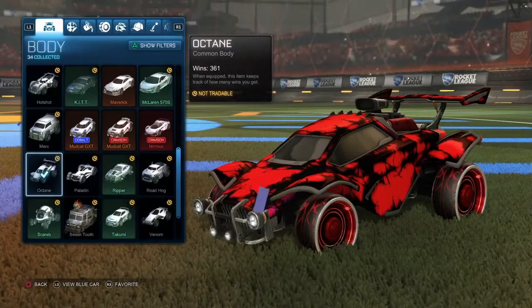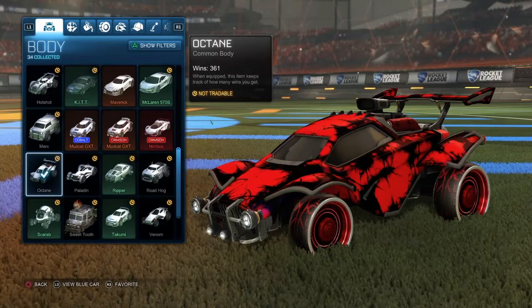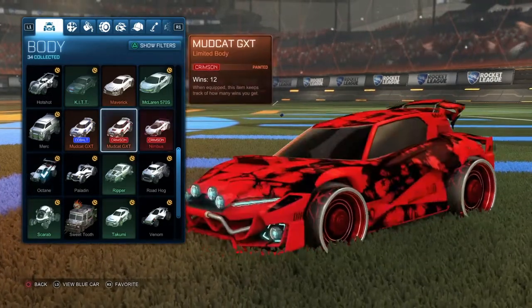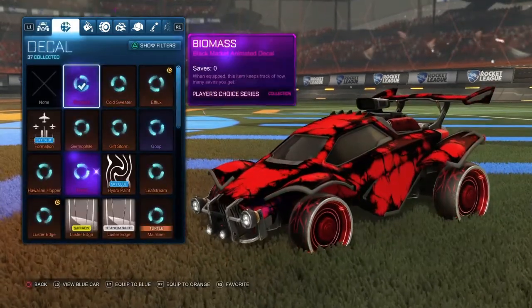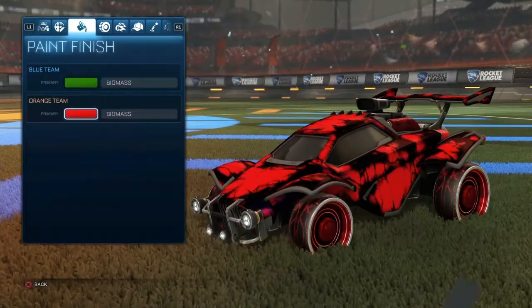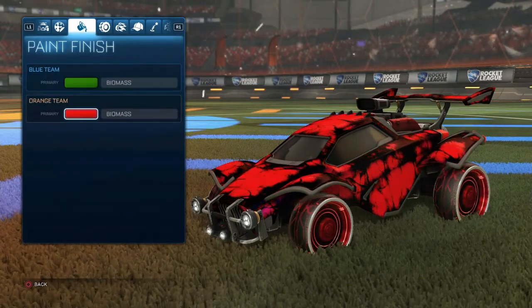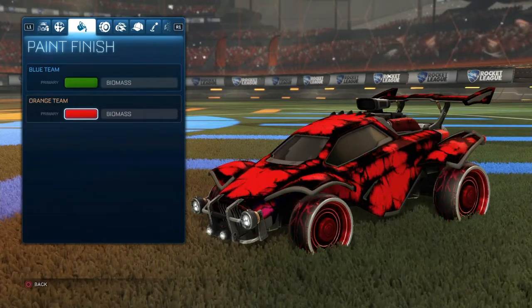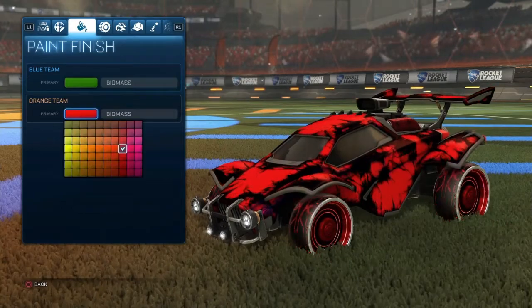For the second car design, it can be any car again. It can be crimson like this, because that actually makes it look pretty cool. Obviously we're using the biomass, and this is going to be an orange team car design. The previous one was a blue team car design, just so you know.